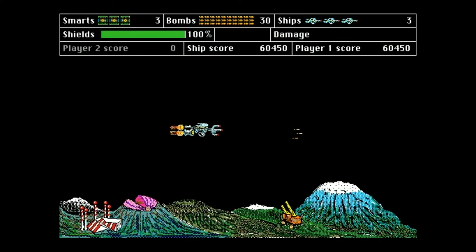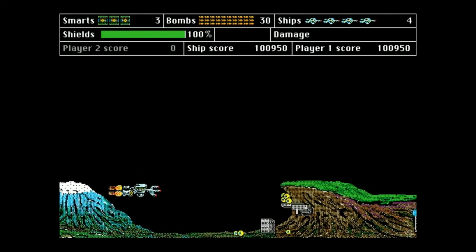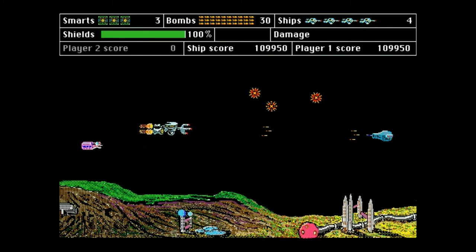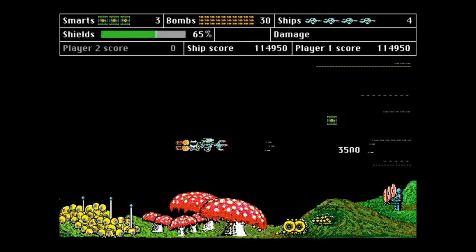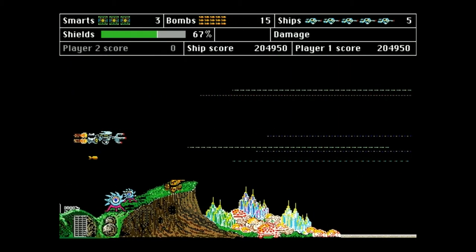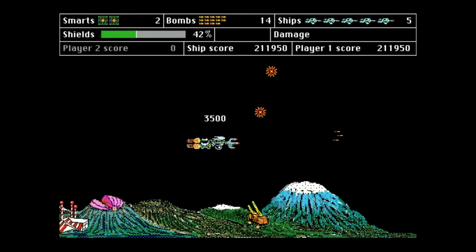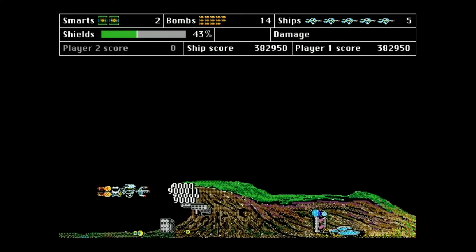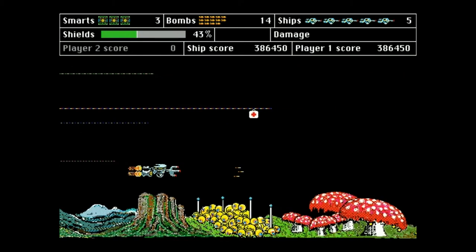There is a player score and a ship score, and this is important. The ship score is how many points you've gotten with that one life. Should your ship score reach 100,000 you enter mega mode. This is where the real game is according to Buckland and everything else is just working towards this. Your speed is doubled while every other form of scoring is multiplied by 10, allowing you to rack up massive points.